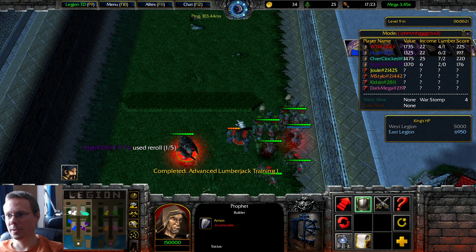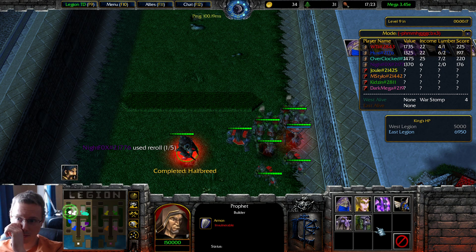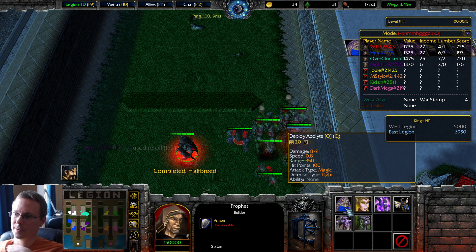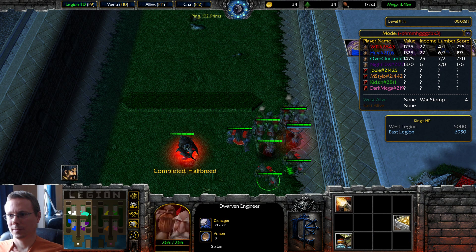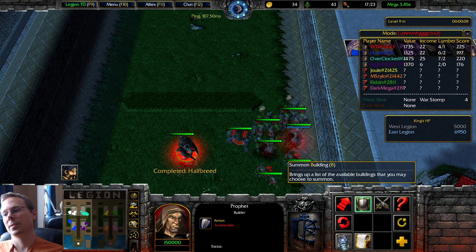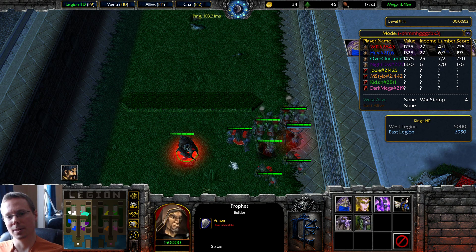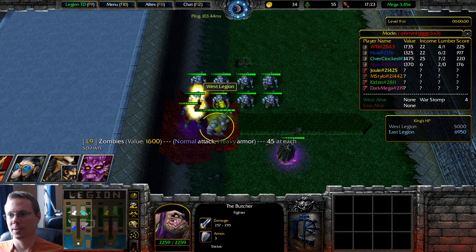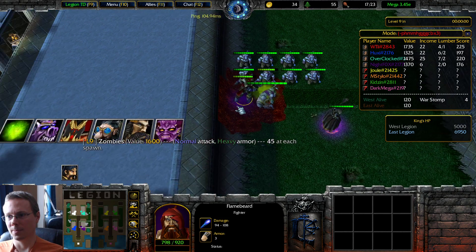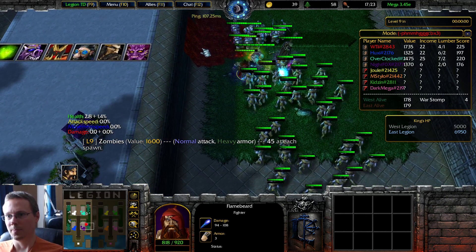I guess I'll just get the half-breed for the aura, and then I can stick the Yggies in front. That'll work quite well with the ghost. I don't really have much damage or piercing damage, that kind of stuff, but I don't want to build a bunch of trash archers. What's Nightfox up to? He's playing his own game — a game of madness.